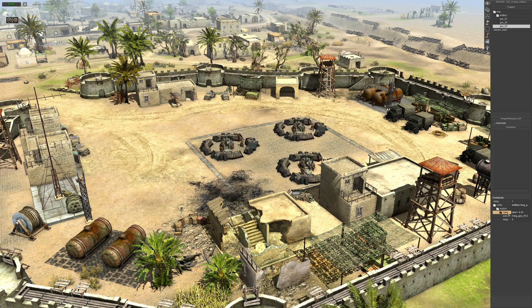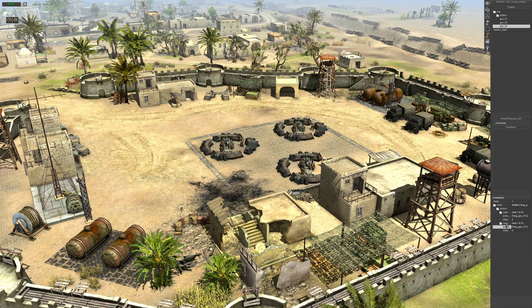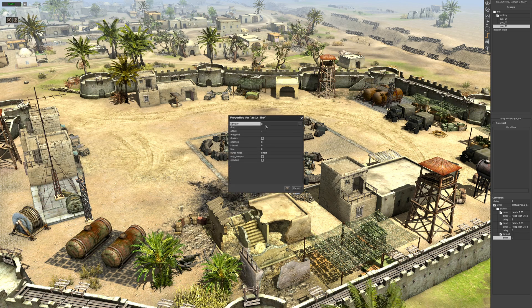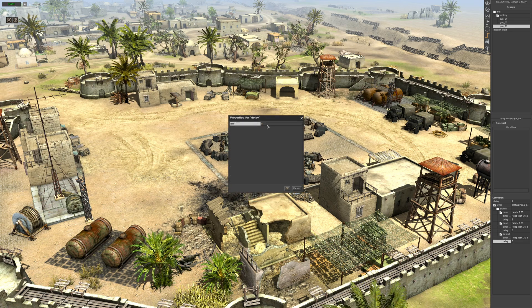Click the case folder and go Alt+C to copy it, then just change the waypoint positioning to waypoint three. Then go to the switch folder, right click and go default. Copy the same commands we just did — actor fire, gun three, position, waypoint four, deviate, long burst, main gun — and do a delay of five seconds.